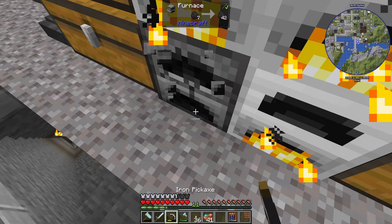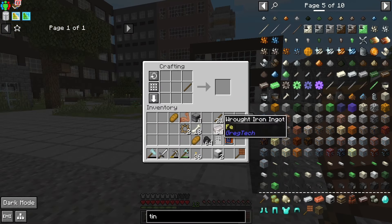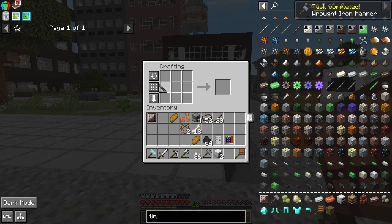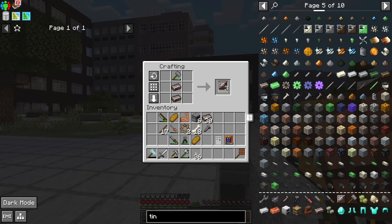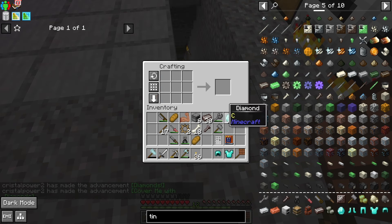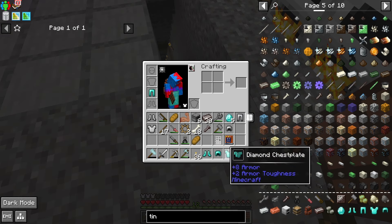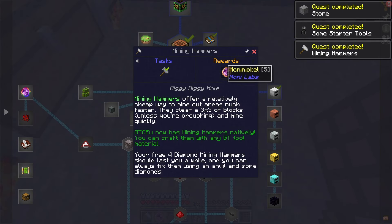I replaced some furnaces with iron ones to speed up the smelting. Then I started making some wrought iron tools for crafting. I also made some diamond armor — the recipe for diamond armor in Gnomi Factory was more difficult than in this pack. The quests give some monocoins that can be used to buy stuff.